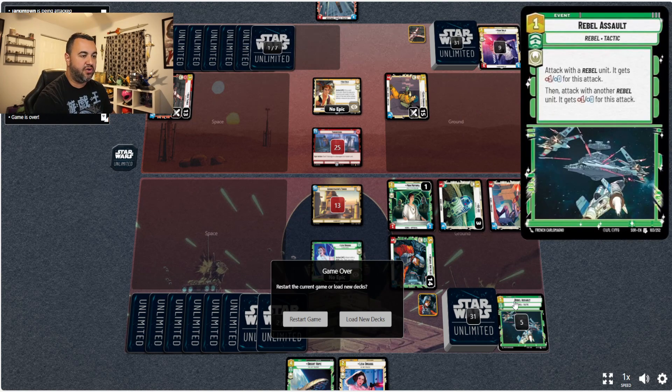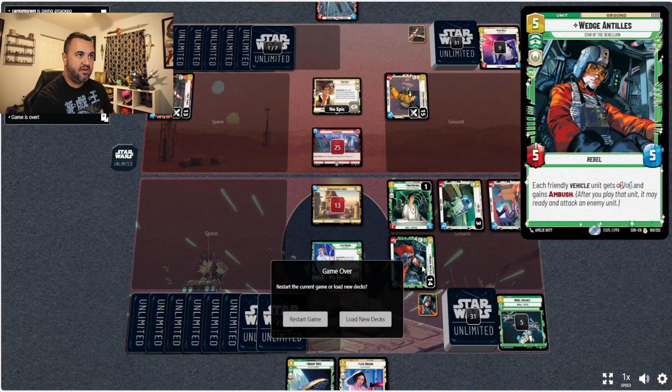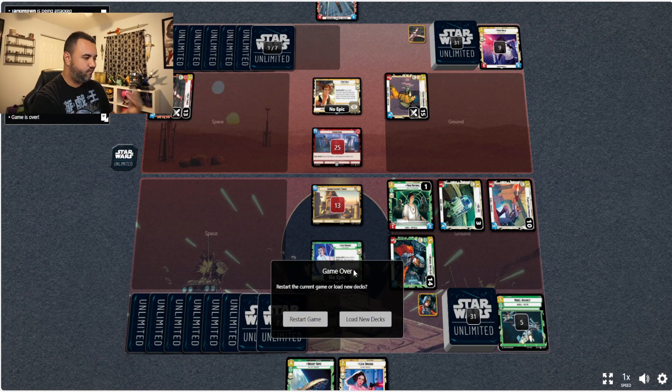Leia Organa coming in clutch, Rebel Assault coming in clutch. Like I said when I built this deck, those are the three win cons you want to have. Hopefully you want to play Rogue Squadron with Wedge — that didn't happen, but no worries. We ended up playing Leia, got lots of attacks on her first ability, then played Rebel Assault to finish off the opponent. As long as you play aggressive, it's a pretty good deck. You can build this deck for under $36 and it's the easiest deck to pilot and master. Tune in tomorrow at 5 PM Eastern for the Boba Fett matchup!